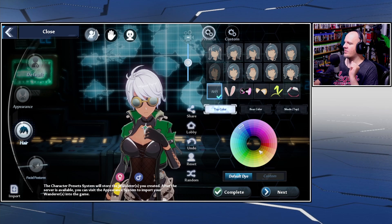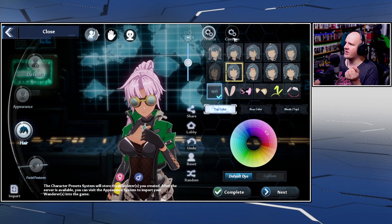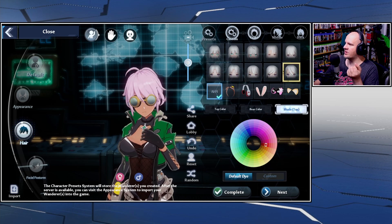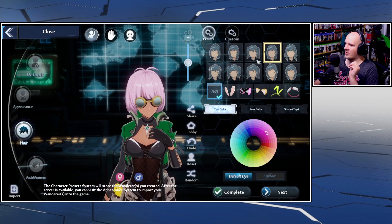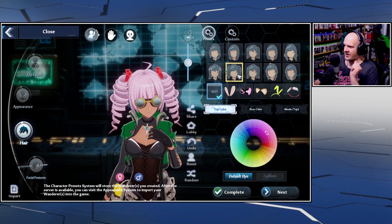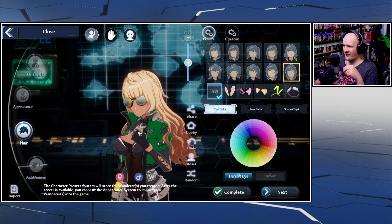Let's check out the hair section. Out of the gate we don't have a lot of options — the default character options are looking a little slim. But there is a custom section that gets a bit more involved because it looks like we actually have separate front, middle, and back hair sections. Maybe there's a little more to this than I was giving it credit for. Let's continue down and look at the braid tail and pigtails.